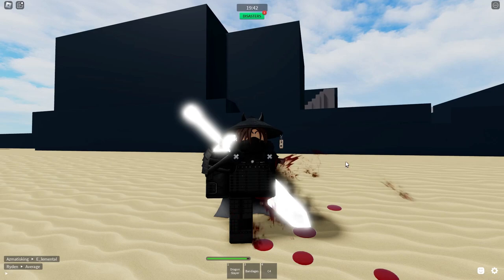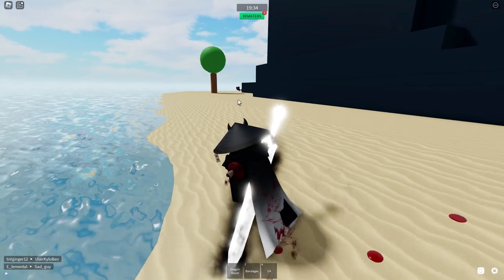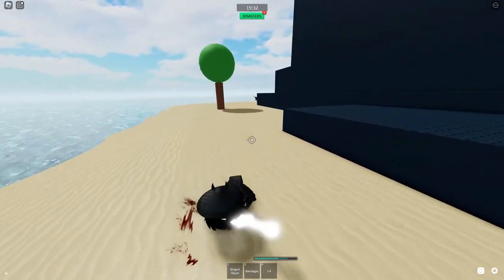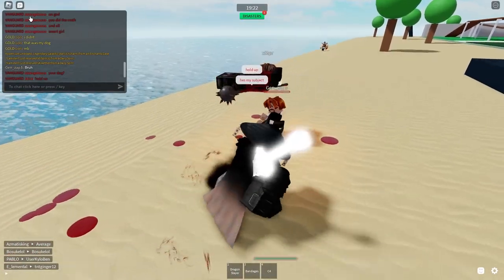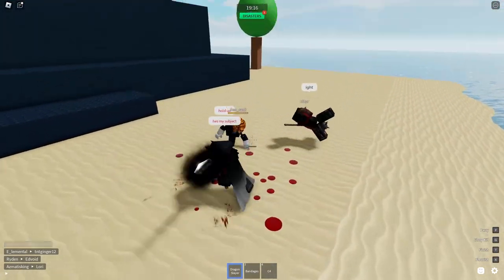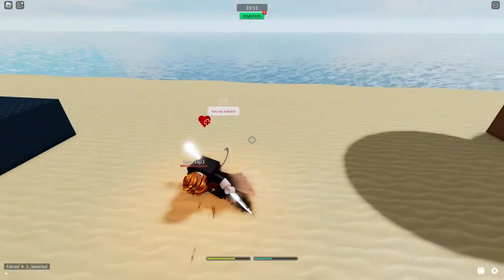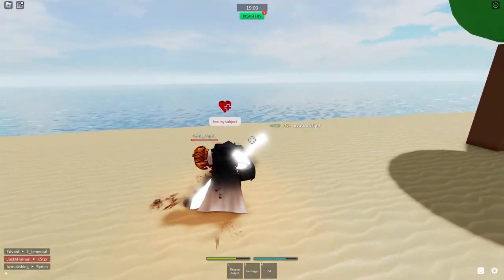Now to super jump kill, the first thing you want to do is down the person. My friend is over there — I'm just going to do that real quick. Got him. So the first thing you want to do is unequip your weapon.